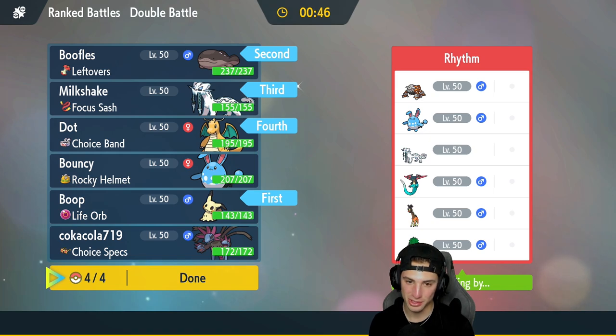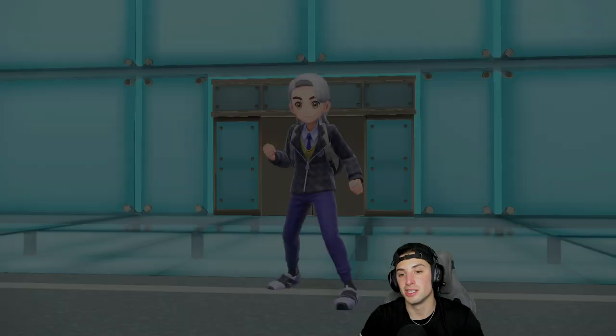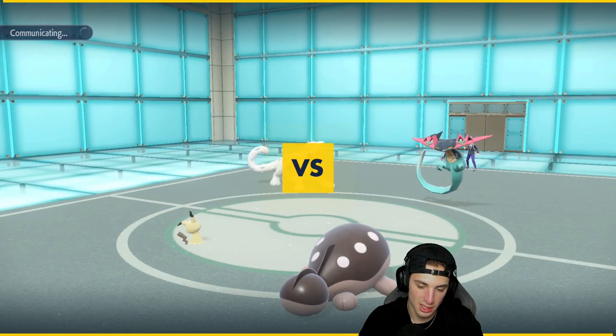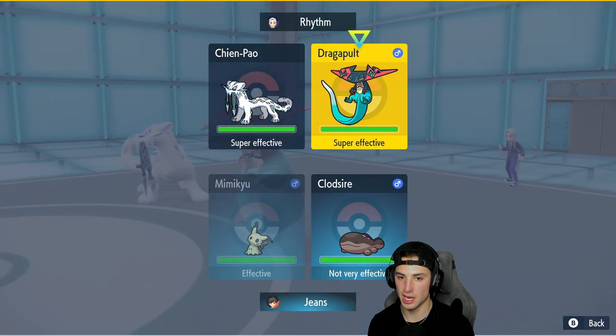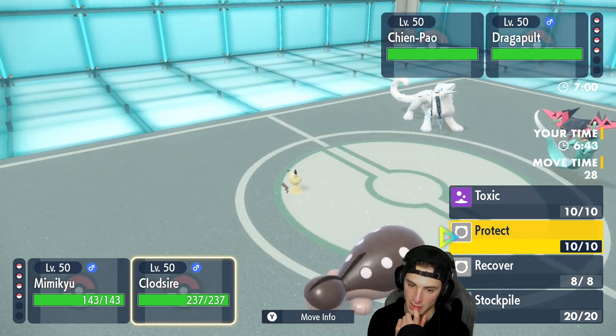Do I want Azumarill instead of Clodsire because Heatran is on their team? I have Sacred Sword on Chien-Pao so I think we'll be fine. I also have Stomping Tantrum on Dragonite which is a good reason to keep it in the back end so Heatran doesn't clean up. They end up sending out Dragapult and Chien-Pao — very quick Pokemon, probably Choice Band. I have Shadow Sneak and the Fairy Tera type, so let's get a Play Rough off here. I'll just Protect Clodsire this turn.